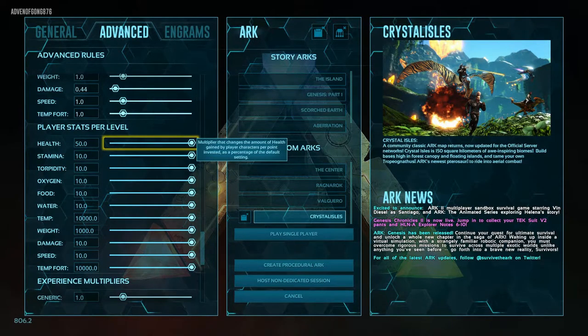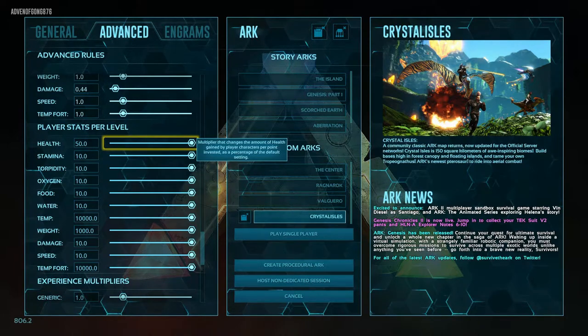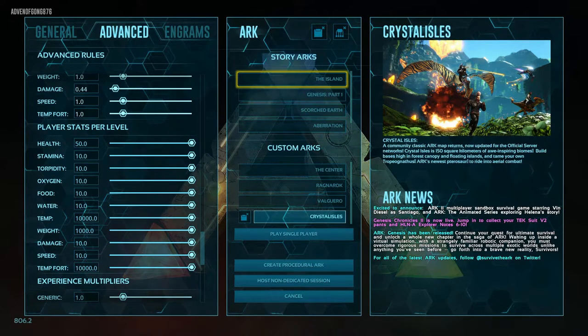I also enabled Stats Per Level for players. As you can see on the screen: 50 for health, 10 for stamina, 10 for torpidity, 10 for food, 10 for oxygen, 10 for water, 10,000 for temperature, 1,000 for weight, 10 for damage, 10 for speed, and 10,000 for fortitude. So once you put one level into fortitude, that's it — you don't need to worry about putting any more in.